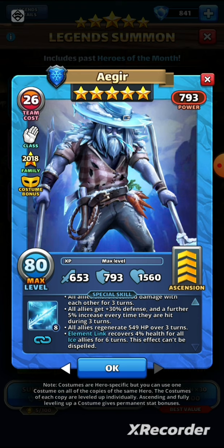The second part of the special now has all allies regenerate 549 HP over three turns — health regeneration rather than healing for a percentage of damage dealt. I'm not sure that's an upgrade; I did like the percentage-of-damage heal. The element link remains the same: recovers 4% health for all ice allies for six turns and can't be dispelled. It's very strange — I don't think there's been any significant improvement.